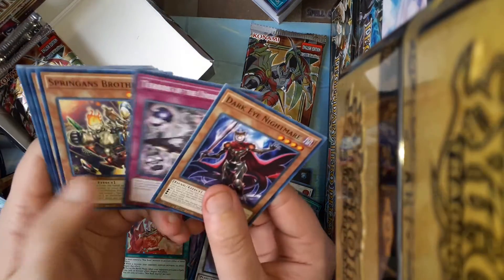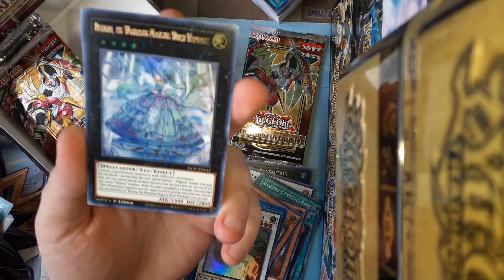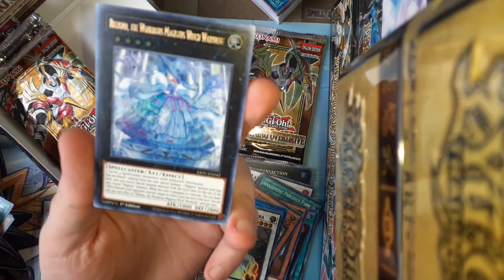I'm holding the Black Rose secret rare. Okay, here's an ultra — I saw the XE monster. I thought it was the XE monster, I do need it — it's still good, so yeah.